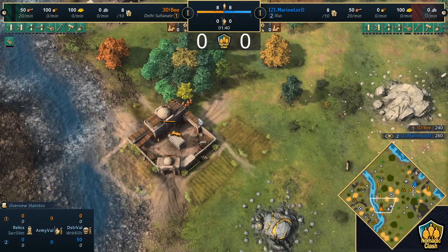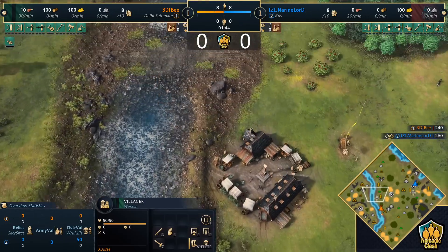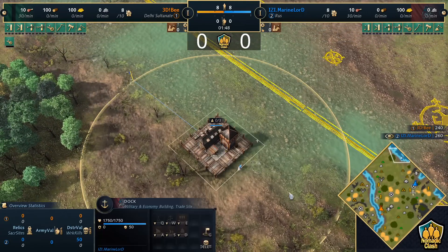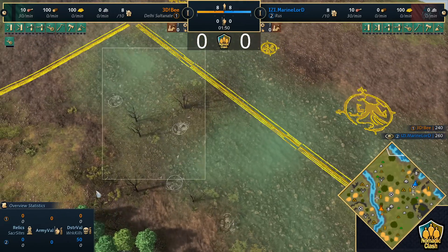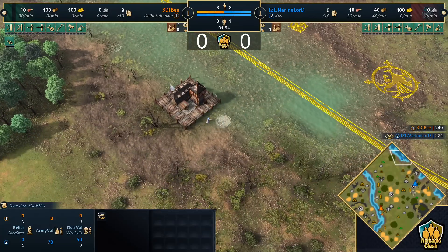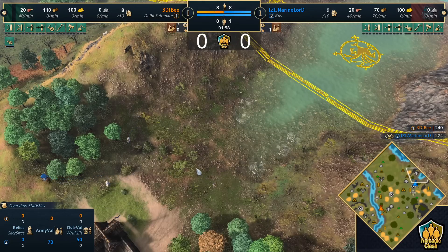B's just going to be immediately onto the wood here, and I'd expect that to be for a dock. I'd be very surprised if we don't see a dock. Marine Lord, on the other hand, has a dock up north. Not that many fish here - all going to be shoreline fish. In fact, this is pretty bad. Five shoreline fish. I think this one has more shoreline - they have the same.